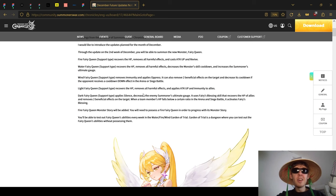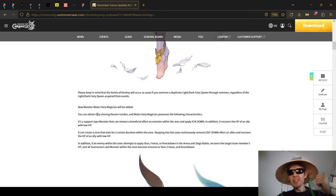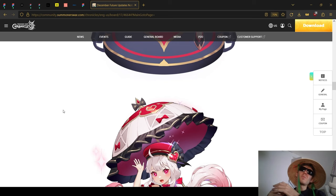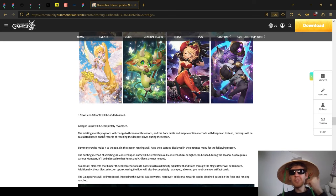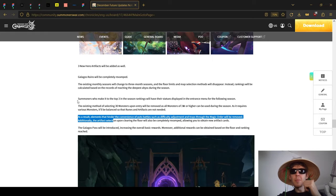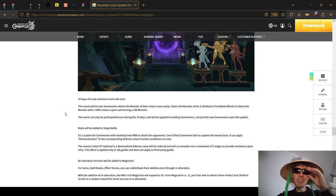The update will be split into two parts for us. This week, in around three days, we're going to be getting the Fairy Queen's banners, the harp, and some transmogs. The next update, around the 28th of December, will bring the big stuff: legendary skill artifacts, new artifacts, the Galagos rework, and some Summoner Path quests where you get a lot of rewards.